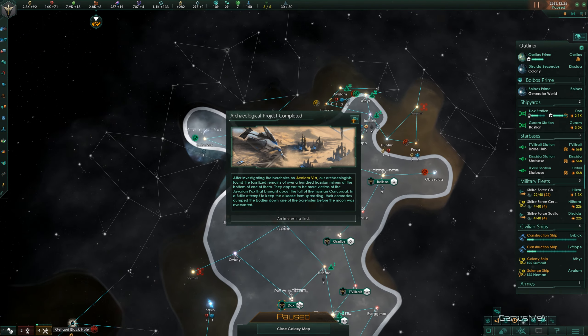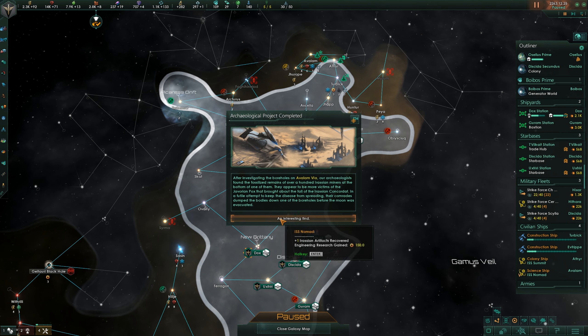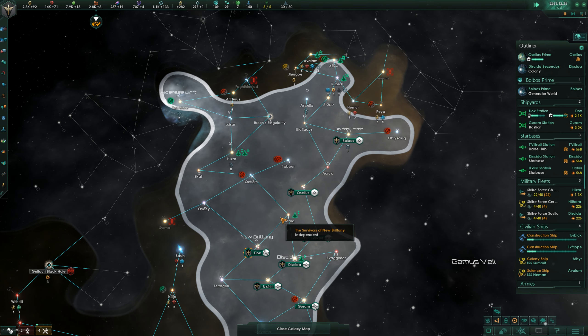Special project complete - archaeological project completed. After investigating the boreholes on Avalum 6A, archaeologists found the fossilized remains of over a hundred Erasian miners at the bottom of one of them. They appeared to be victims of the Javerian Pox that brought about the fall of the Erasian Concordat. In a futile attempt to keep the disease from spreading, their comrades dumped the bodies down one of the boroughs before the moon was evacuated. Interesting - we recover an artifact and get a little bit of research.